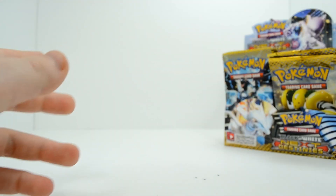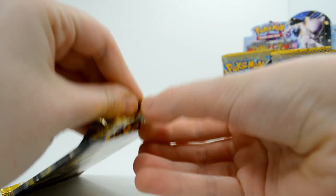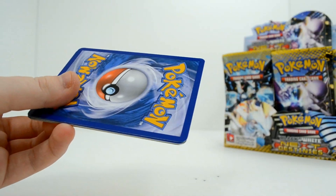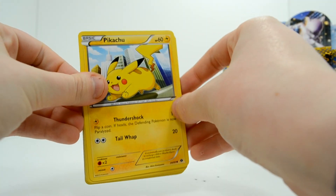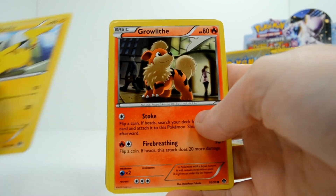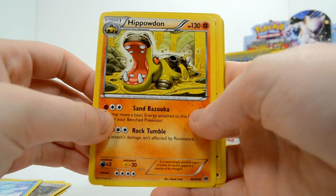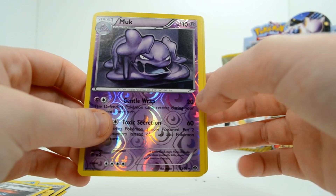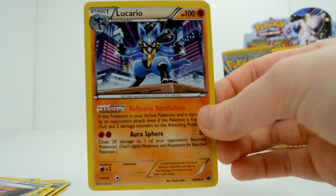So no holos after Zapdos yet. Pikachu, Growlithe, Bronzor, Ferroseed, Cubchoo, Hippowdon, a Luxio — not Thunderstorm, that's neat artwork — a Pokemon Center, a Muk reverse, and a Lucario holo. That is another awesome example of fantastic artwork. That is really, really cool.